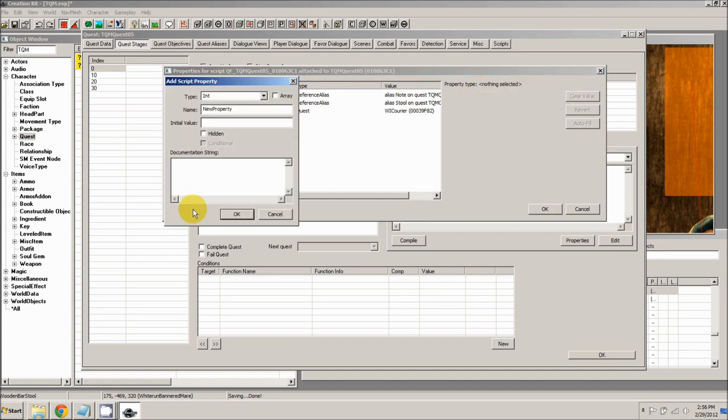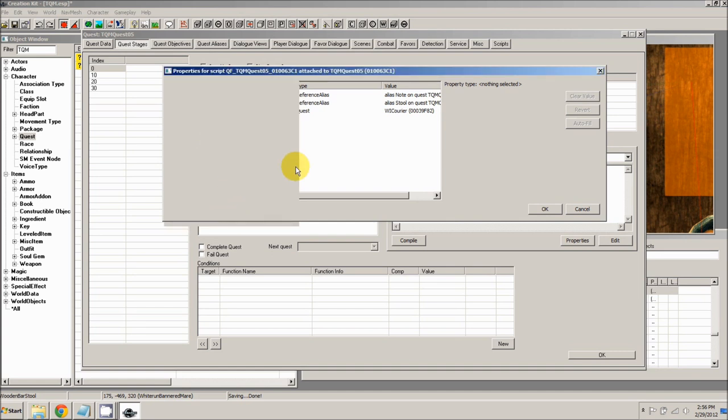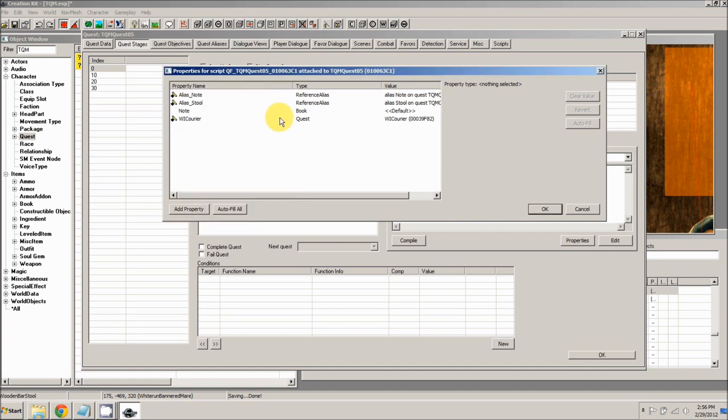The next thing is to add a property for the note we just made. Change the type to Book — that's the type of object we created — and call it 'note'. Click OK. Now we need to fill this one ourselves: right click, select edit value, and change this to TQMQuest05Note that we just made earlier. Click OK.